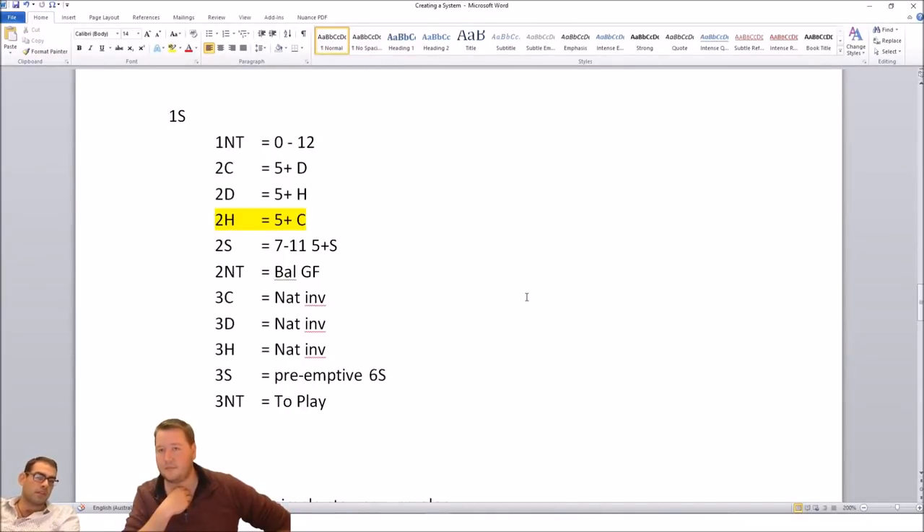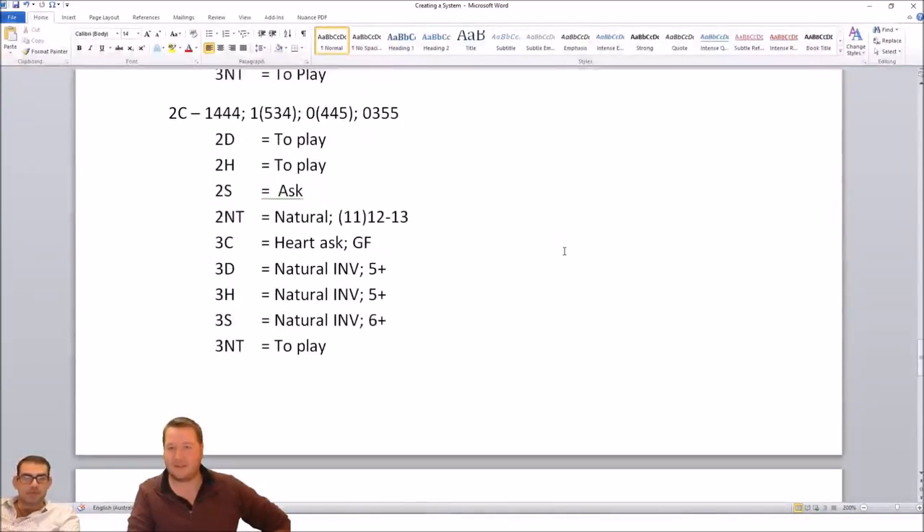So over one spade, basically treating it as a weak no-trump, but with transfers. Two hearts — I think we'd want to highlight that as the unusual one. What do you do with a four-card heart suit and an unbalanced hand? Well, you start by transferring to your longest. You might transfer to diamonds with a four-card diamond suit and then bid hearts afterwards to set up the game force. So if I like four-four, triple-four-ones I guess — you'd say transfer to diamonds, partner accepts, then bid two hearts as a balanced game force.